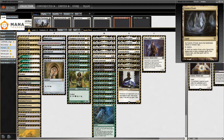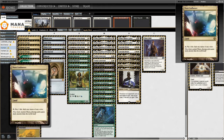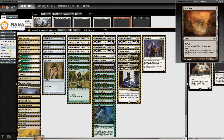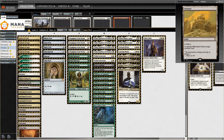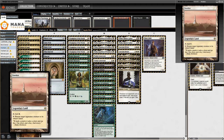The mana base is very similar to the modern one — Unclaimed Territory, Silent Clearing, Nurturing Peatland, Mana Confluence, Horizon Canopy, and Cavern of Souls. We also have access to Wasteland and Strip Mine; Strip Mine is obviously just better but restricted. We run four Wastelands and one Karakas to bounce things like Crystalyne brand or save our Thalia — it's basically a free roll.